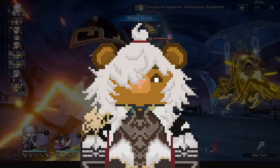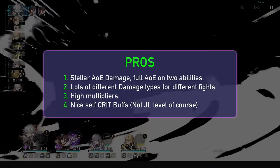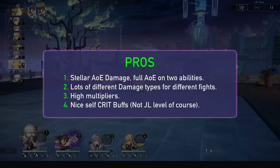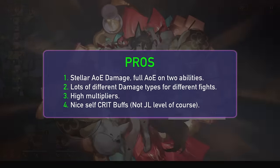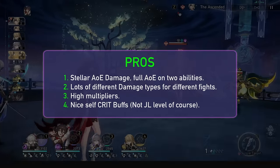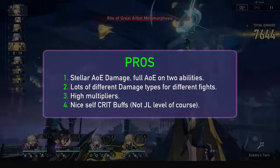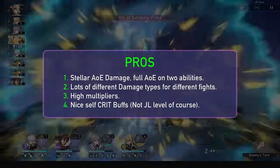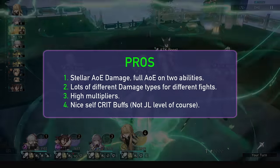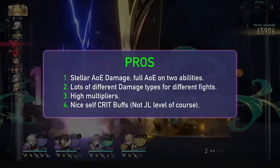Now onto the pros and cons before we tackle teams and synergies. For pros, he has great AoE damage and he can do full AoE on his skill and ultimate, which not all Erudition units can do on their skill — meaning big waves of enemies are nothing to him, unlike non-Nihility or Hunt units that struggle. He also has single target, blast, and AoE power due to the nature of his Lightning Lord, so he's quite universal. His single target isn't jaw-dropping, but with heavy support power he can definitely do enough. Finally, he has great multipliers and self crit buffs on top for a great base kit worth of damage, further improved by those supports.